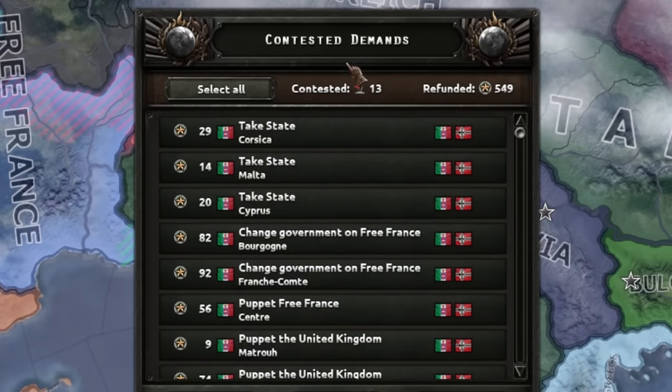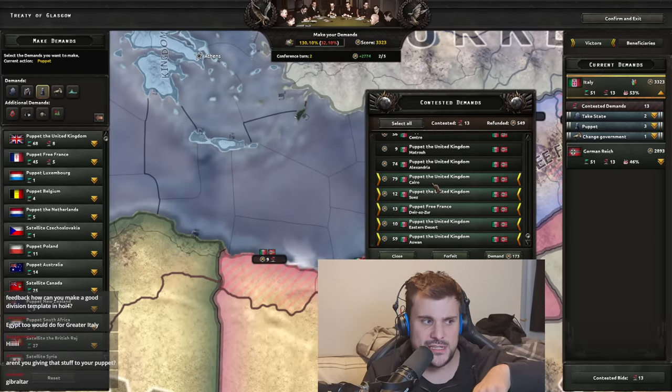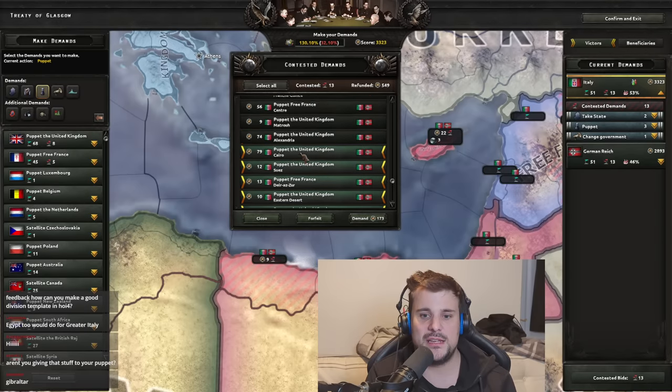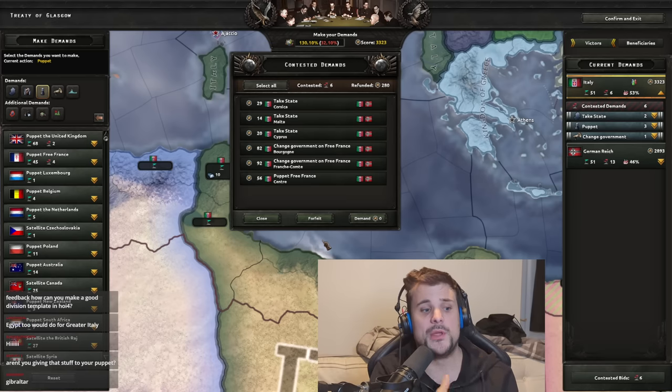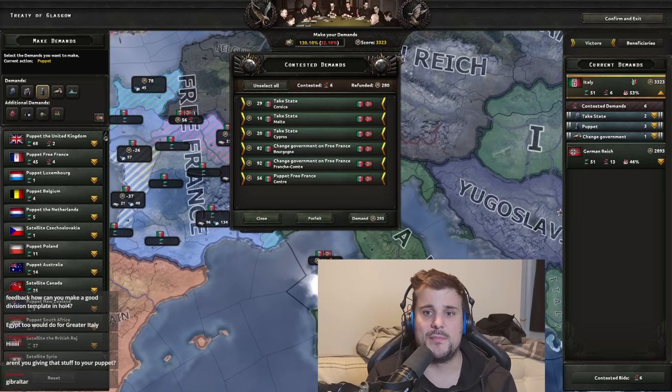A bunch of Germany's demands conflict with mine — 13 conflicts in total. I select which ones to forfeit. Forfeiting means the points I invested are returned to me, but Germany has to pay more to persist for that demand. The more times nations contest one state, the higher the cost goes — you could end up in a situation where two nations spend all their points fighting over one location while another nation gobbles up the rest of the world.